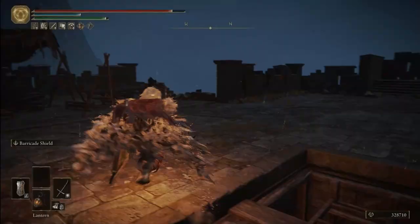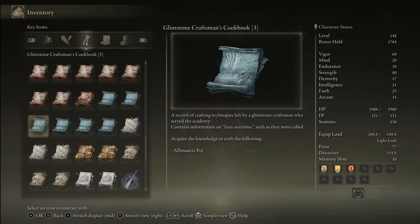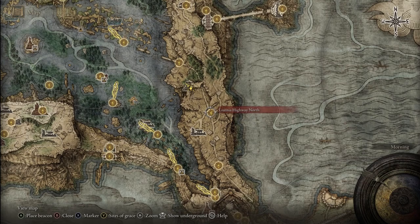For the last item, the Albinauric Pot has a more situational use — it's the craftable for PvP players. Throwing it at an enemy prevents them from healing with their flask, both HP and FP. If you want to finish your opponent off, especially against pesky players who try to run away, use this pot. Creating it requires the Glintstone Craftsman's Cookbook number 3, found at the Highway Lookout Tower in Eastern Liurnia of the Lakes. The closest grace is Liurnia Highway North; head northwest to reach it, go up the first ladder, and open the chest.